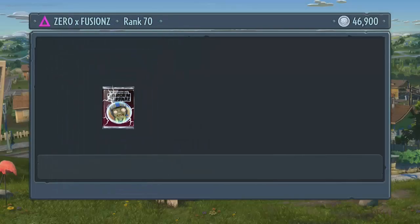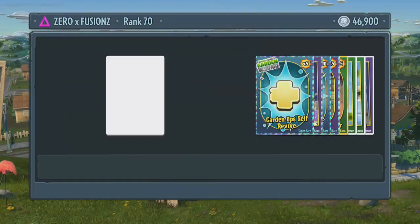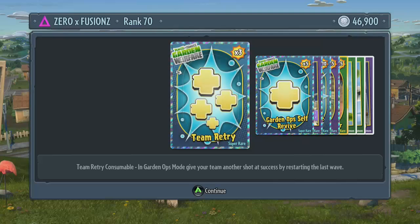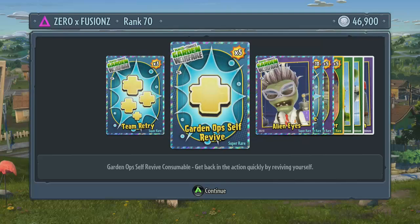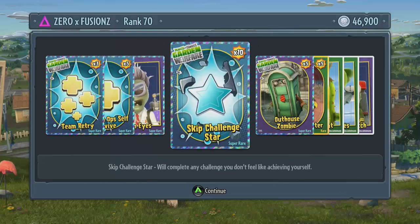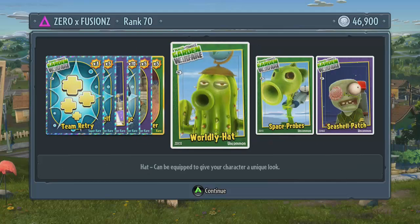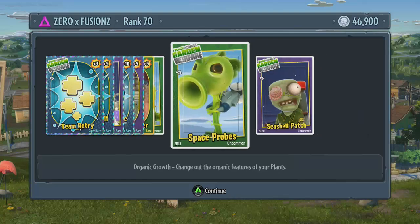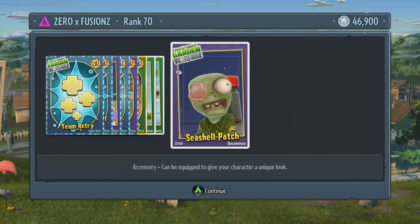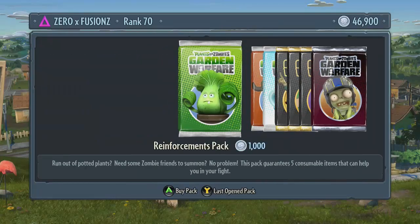Let's open another one and see what we get in this pack — are we going to get any more skip star challenges? We get 10 skip star challenges in this one — oh my god, that is absolutely brilliant! We also get 3 team retries, 5 Gerdonaut self-revives, some alien eyes for the scientist, some outhouse zombies, some fiery pea shooters, a whirly globe hat for the cactus, some space probes for the pea shooter's arms, and a seashell patch for the foot soldier. So 10 skip star challenges right away — absolutely brilliant.